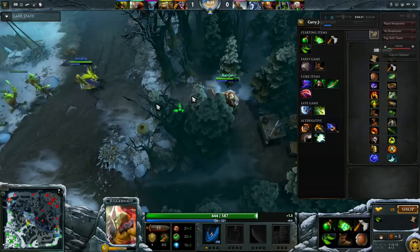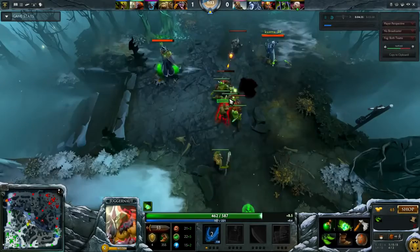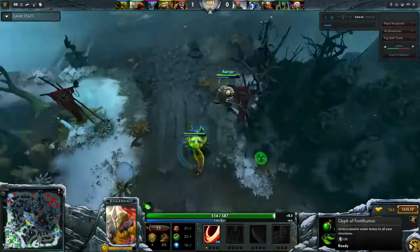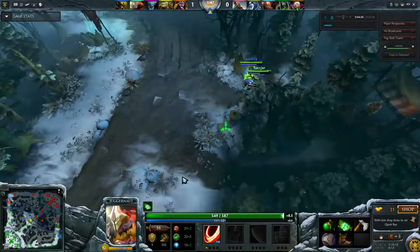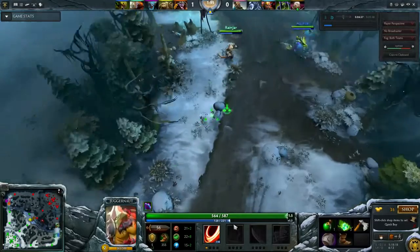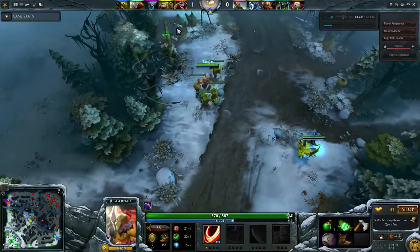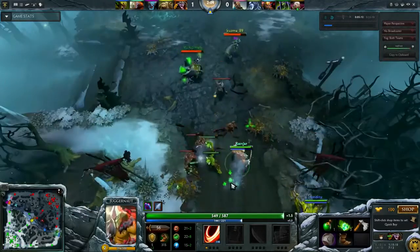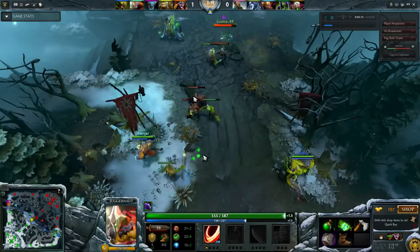He works really well in an offlane 2-1-2 situation if you've got a strong slow-based hero with you. Jug starts with 20 strength, 20 agi, and 14 int, and gains 1.9, 2.85, and 1.4 respectively. He has low overall stats and relatively low stat gain except for his agi, but can snowball pretty hard due to his abilities which compensate for this.